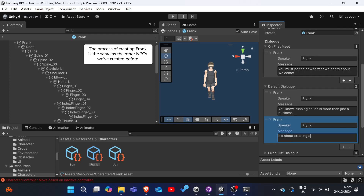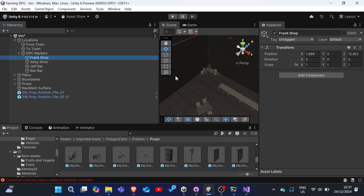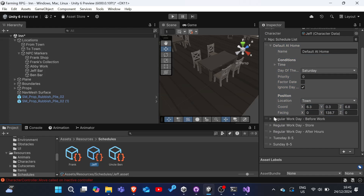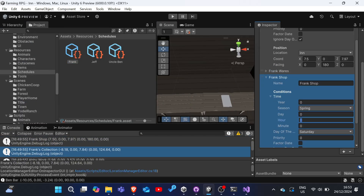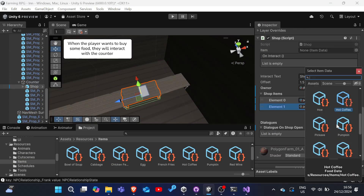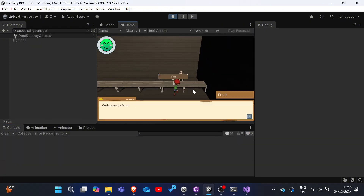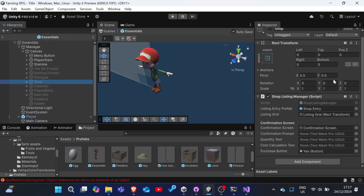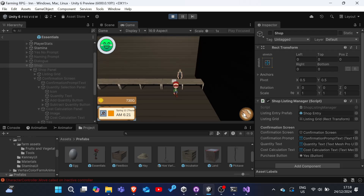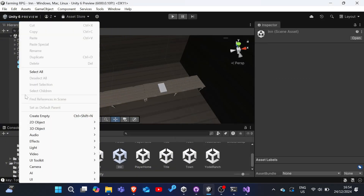For now, let's set Frank up such that he spends his day in the inn and runs the shop that sells food and drinks to the players. After we set up his character, the shop items and everything, I realized that the buying system was broken because of our Text Mesh Pro switch that we did a while back. So I reassigned the prefab references in the essentials prefab. I also realized that the nav mesh was broken for some scenes, so I rebaked them as well, including the inn scene.